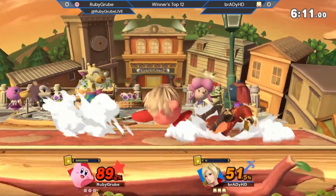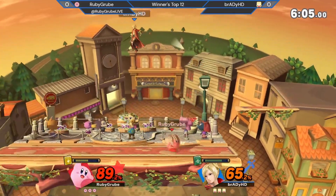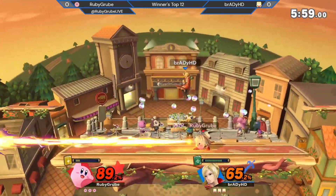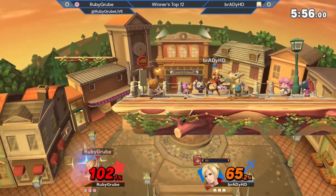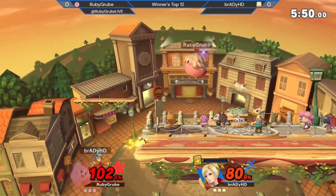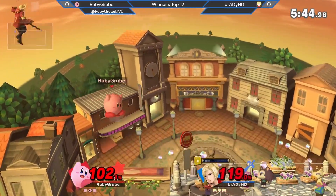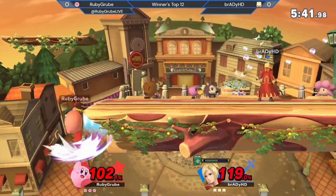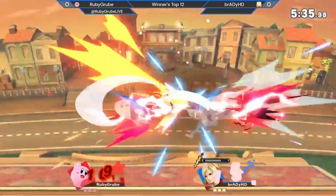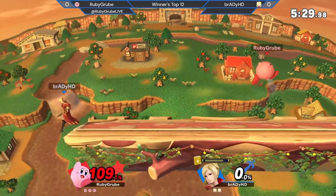Brady gonna show some excellent spacing here, just really not allowing Ruby in, keeping him out and racking up the percent. He's at 89, Ruby is at 89. Thoron gonna miss, but I don't really know if he expected Brady to land or not. Up tilt and up air. And you have to remember, Ruby's Thunders are gonna be a little bit more effective because Kirby actually slightly boosts the power of the copy. Gonna find the back air, and he doesn't need a boost in power to take that first stock with a well-placed back air.